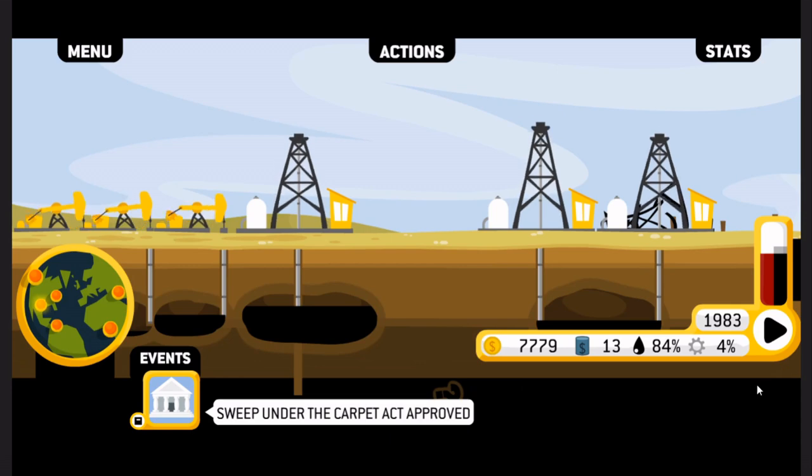Alright, 1982. Here we go — 1983 is fine. $13 a barrel, 84% addiction — this is nuts. Why is my GDP not changing though? I don't understand.